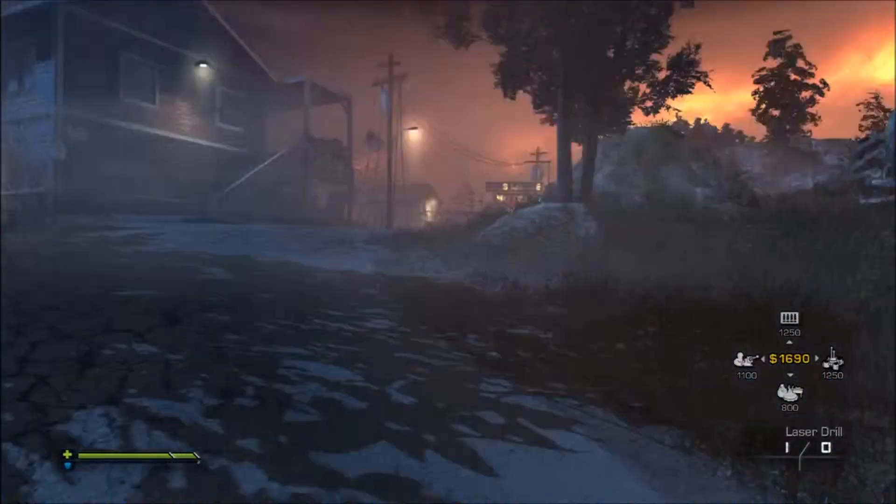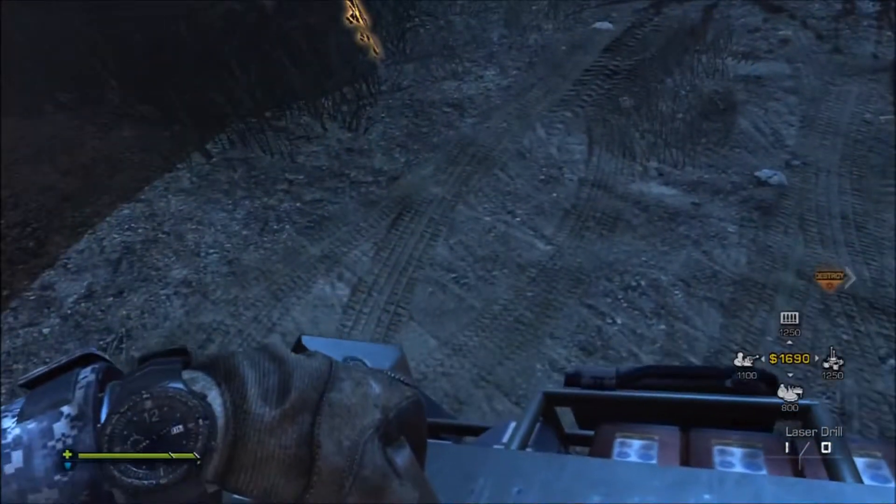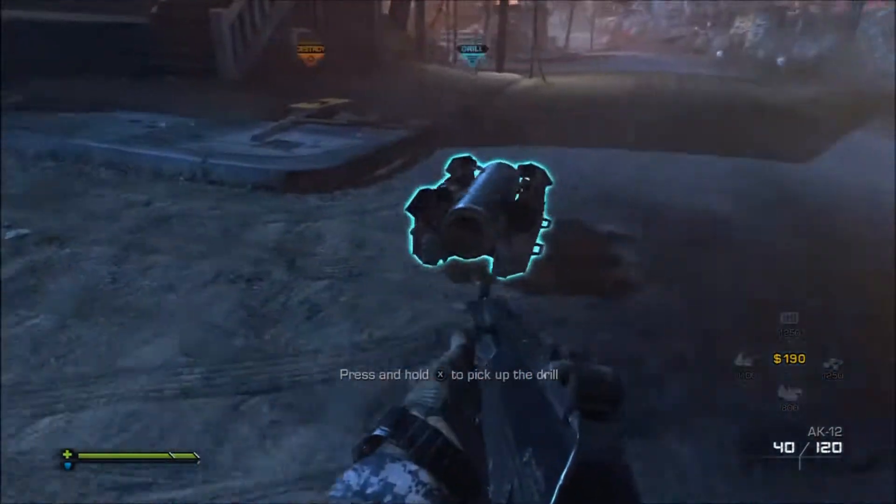What's up guys, today I'm going to show you how to get a gold gun in Extinction mode in Ghosts. The first thing you're going to need is an assault rifle — an SMG would work too, but an assault rifle is going to be a lot easier.